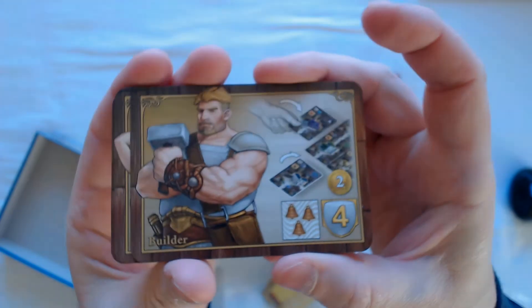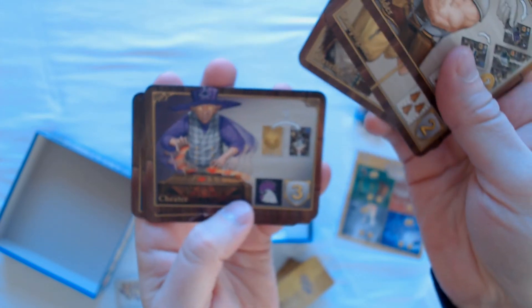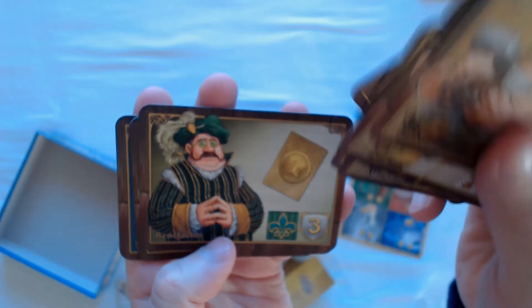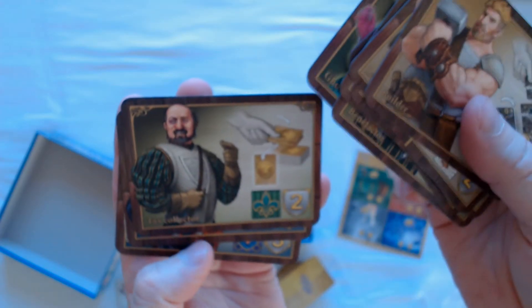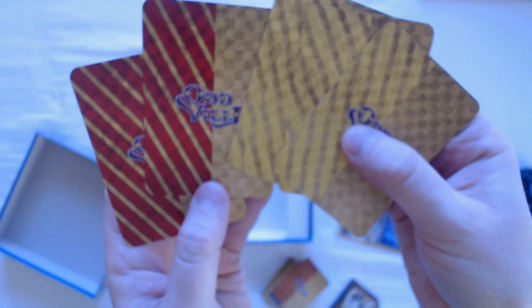The cards have color right to the edges, so if you do a lot of shuffling you'll have to be careful not to mark them. Let's take a look at some of these — these are some of the characters, pretty cool artwork, lots of iconography. I'm sure that's why the back page of the instructions has all of the characters on it.